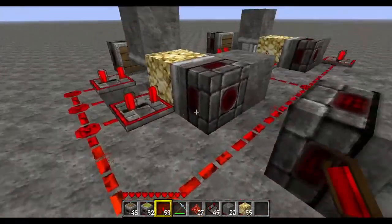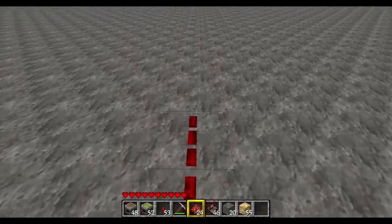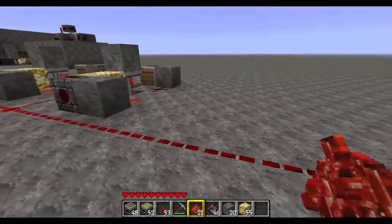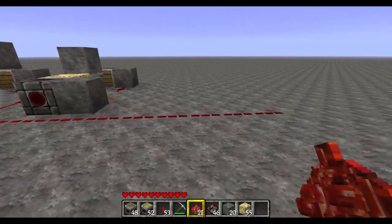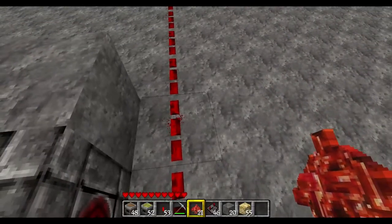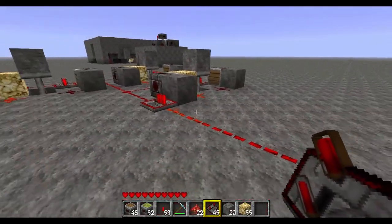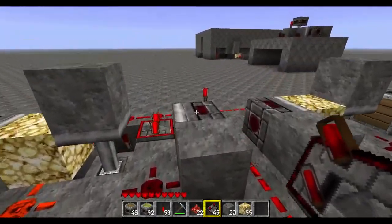I'll just put a torch down so you can see. Redstone's still okay there. Actually you can probably push three out of one line, but I always put a repeater after the second one anyway. Like that, and then you can just carry on and put your next ones down.